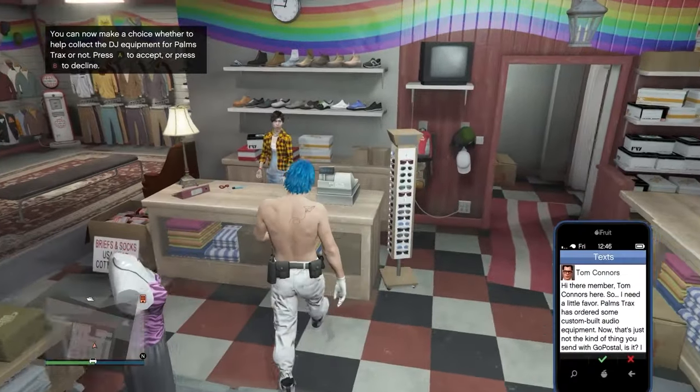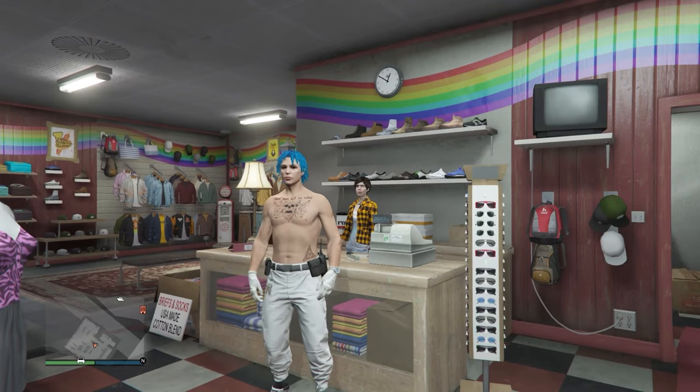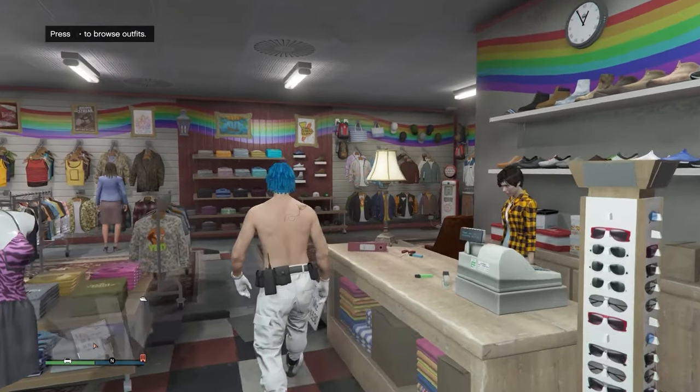Now simply come over to any clothing store, go up to the front desk, and save this as an outfit. And there you go — you've now gotten any belt you want onto any of your outfits in GTA Online, really fast. Hope you guys enjoyed the video, be sure to drop a like and subscribe, and I'll see you in the next one.